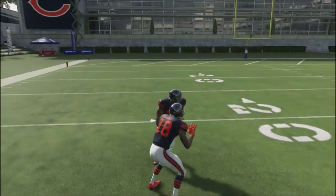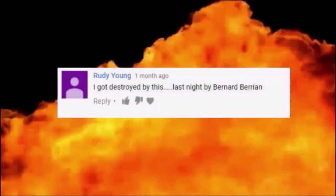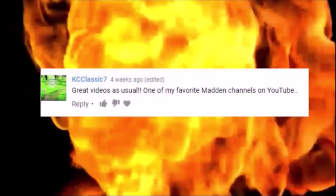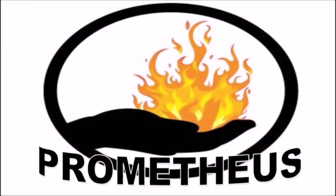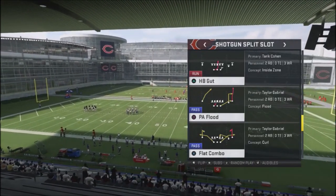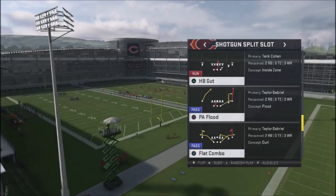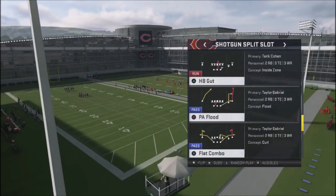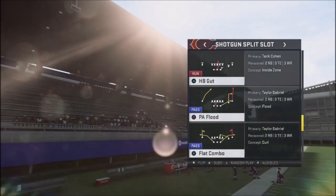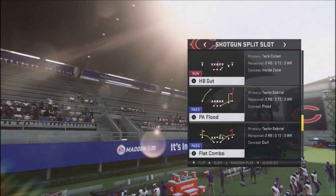Use this pro passing concept to annoy your opponent and get big yardage down the field. This is Fool Game Prometheus coming out with my first offensive tip out of the Madden 20 playbook. I'm going to be looking at a universal concept that you can use to annoy the crap out of your opponent. This is a pro concept that is getting used right now with the early meta.